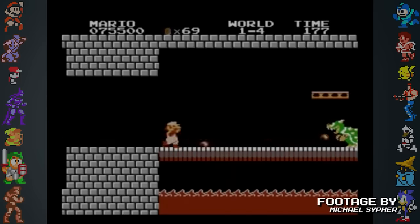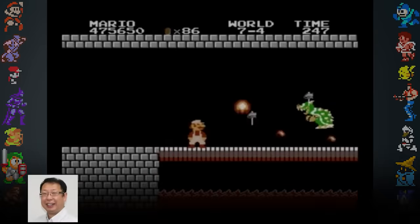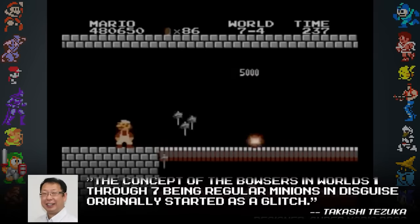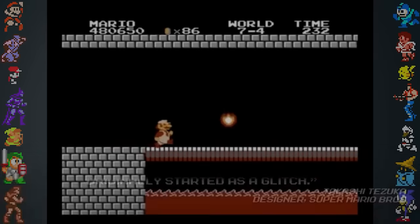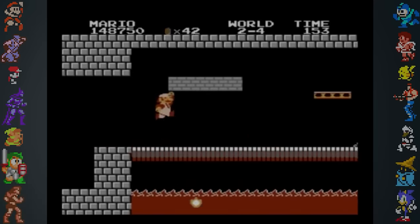This isn't the only Super Mario Bros. glitch to become a feature. Designer Takashi Tezuka once stated that the concept of the Bowsers in Worlds 1-7 being regular minions in disguise originally started as a glitch. Presumably, the wrong graphic was loaded in when Bowser was defeated and the team made it part of the story.